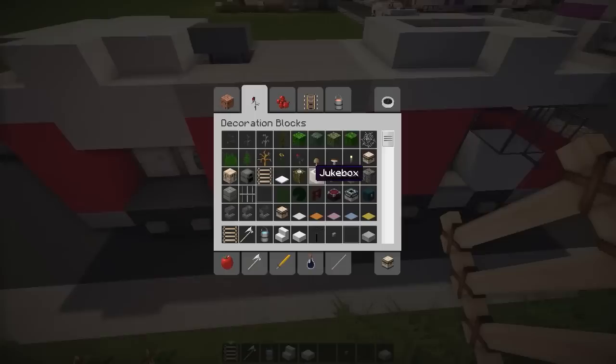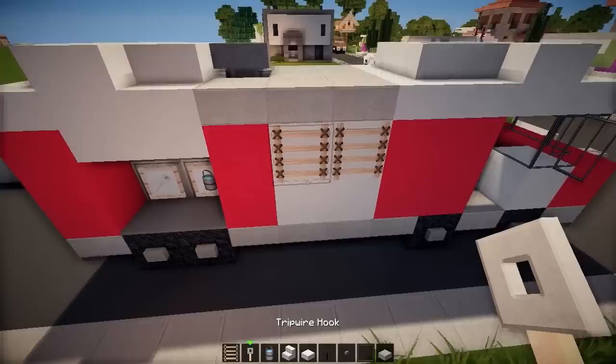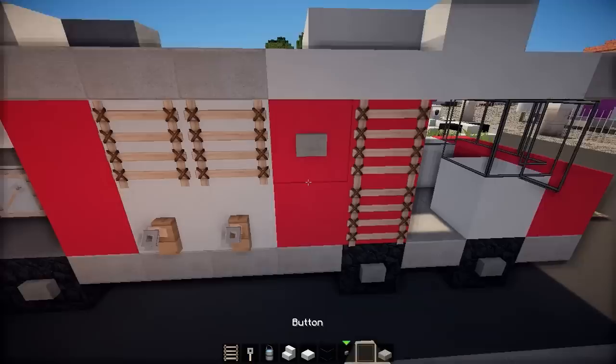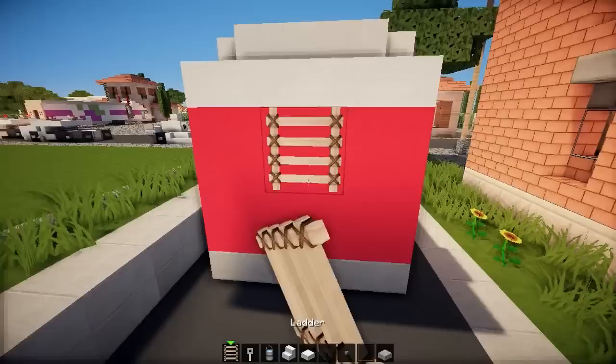We're going to add ladders on both sides. Beneath that, since this section can open — just imagine it — we're going to add some tripwire hooks as the opening mechanism. Ladder on this side, ladder on that side, and I'm going to put some buttons all around for decoration. Looks pretty cool.